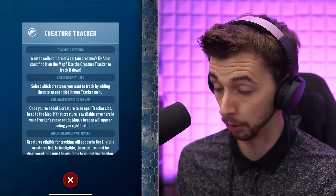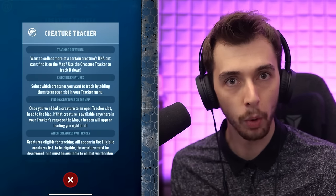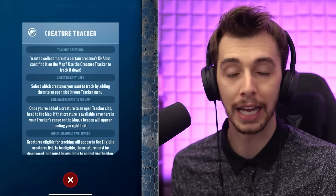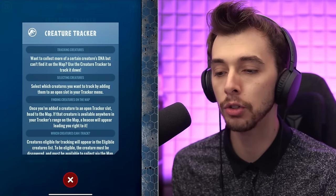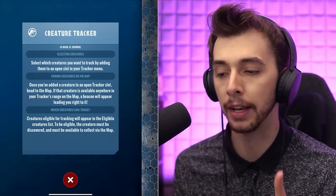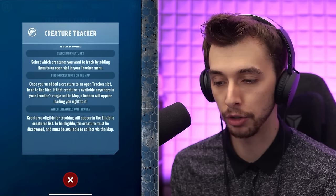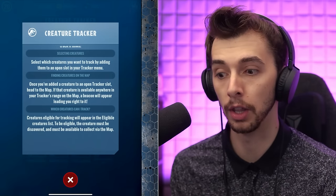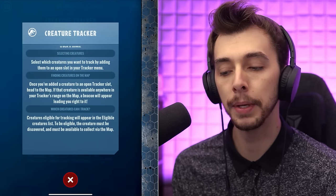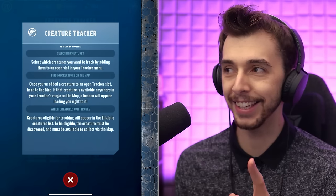This looks like a cool new feature. Want to collect more of a certain creature's DNA? Use the Creature Tracker to track it down. Select which creature you want to track by adding them to the open slot in your tracker menu. Once added, head to the map — if that creature is available anywhere in your tracker's range, a beacon will appear leading you right to it.